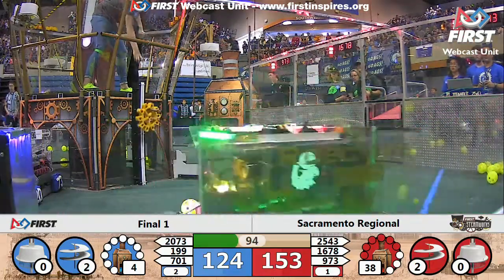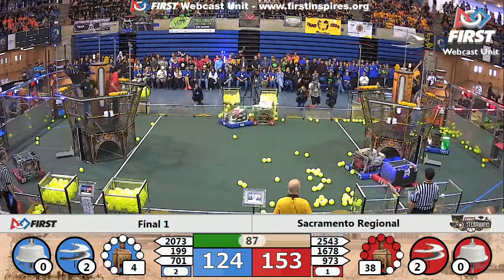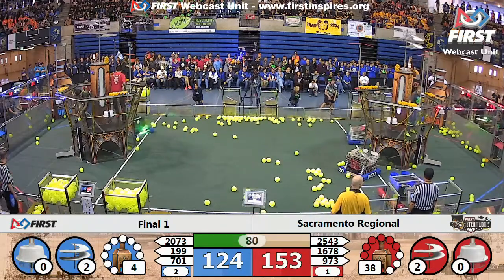Over on the Red Alliance side, Roboblikes is grabbing a gear from that retrieval zone, getting ready to run that back over to the Blue Alliance airship. Over on the Red, they're continuing to gather gears. Red still needs two more gears for their third rotor, and looks like Blue needs three.